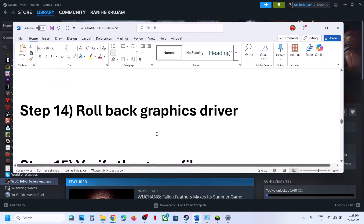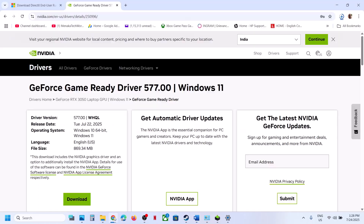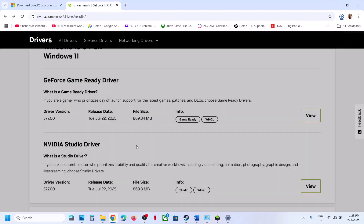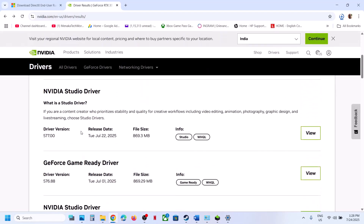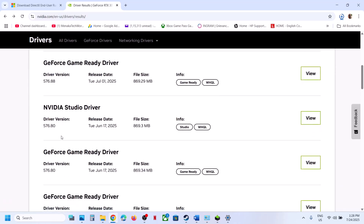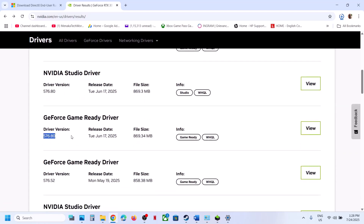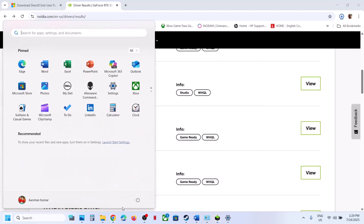The next step is to roll back the graphics card driver. If the latest driver isn't working, go to the Nvidia website, scroll down, and click View More Versions. Try installing a previous version such as 576.88 or 576.80. When installing, make sure to check 'Perform a Clean Installation,' click Next, and after the system restart, launch the game.